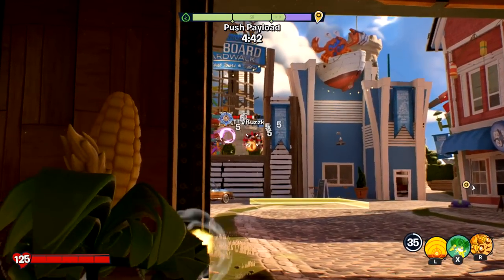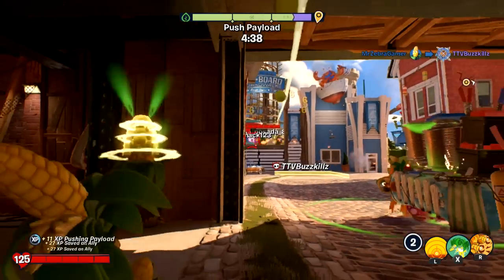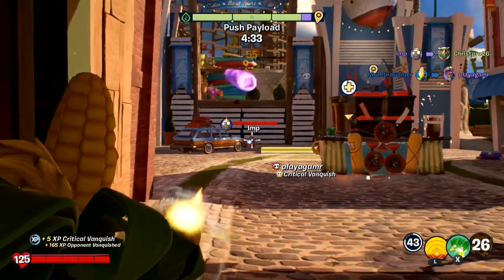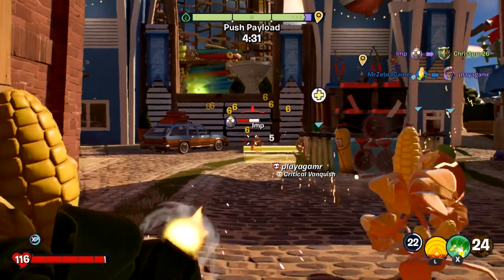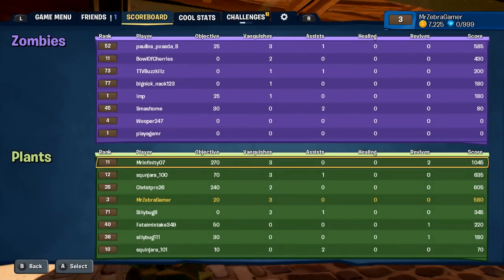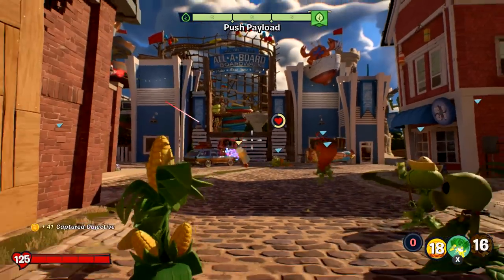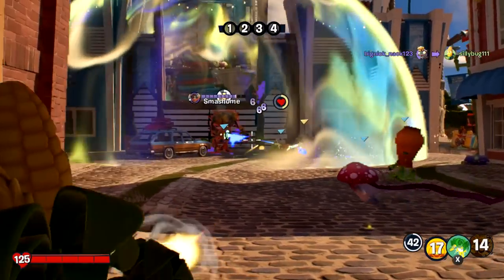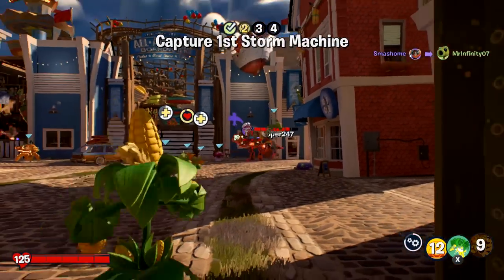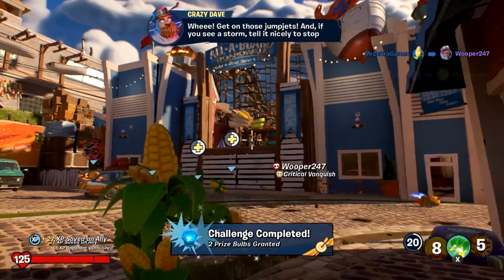There we go — we got this guy off in the distance. Got him! Already got one vanquish. Got another one. I think that some of these might be computer opponents, which typically would happen in the game if there's not enough people to play. But Kernel Corn is pretty cool — one of my favorite plant classes. You can throw in your butter to make them take extra damage, and then just fire them really fast. Another vanquish — we're doing really good.